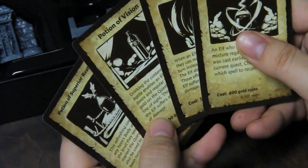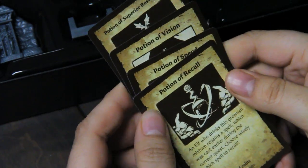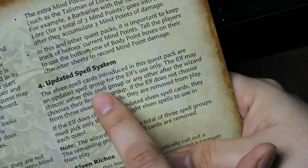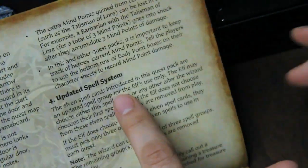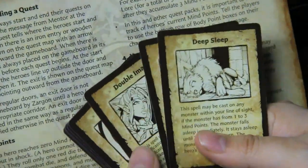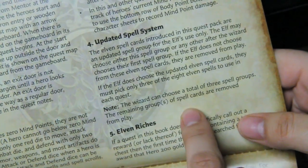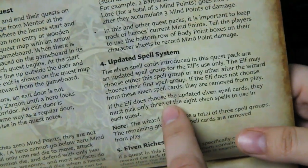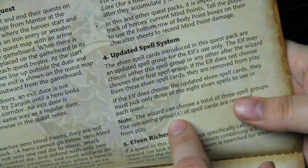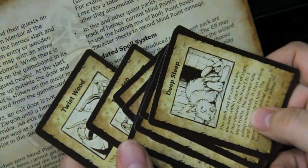So they have their own magic now. Equipment includes different potions: Recall, Speed, Vision, and Superior Restoration. Looking at the updated spell system — the elf may choose from a spell group of eight different spells and just gets to choose three of them for a quest. If they do, the wizard just chooses one of the elemental types not to have. So it's different options where the elf gets to choose three of the eight and therefore be a lot more specialized in what they get to do.